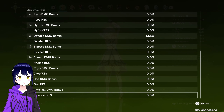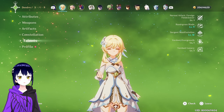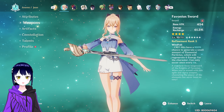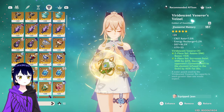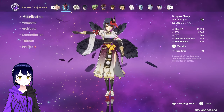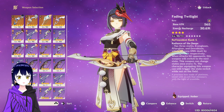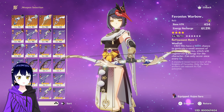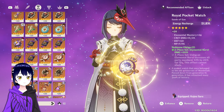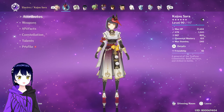Here are my Nahida's stats again — Sacrificial Sword, Deepwood Memories. Just re-showing stats in case people say I switched something. Here's my Kujou Sara — she's using the bonus bow. She's supposed to be using Fading Twilight or Skyward Harp. Fading Twilight is limited while Skyward Harp is a 5-star weapon. Here are her relics and she's Constellation 6. C6 is super strong, especially with Raiden.